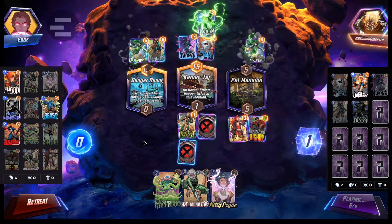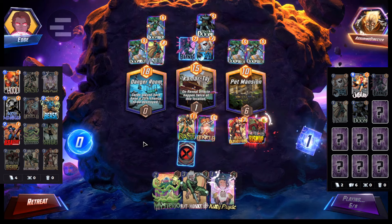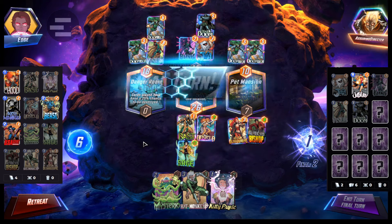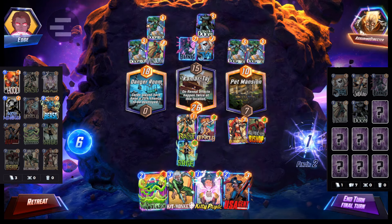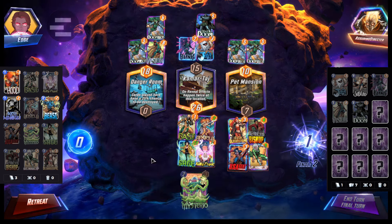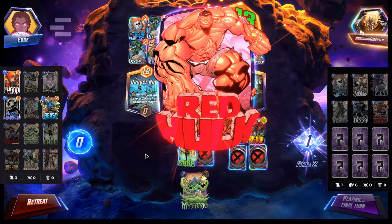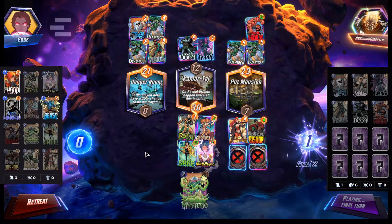Doom rules all. Doom — it's going to be kind of hard to beat. US Agent... Kitty Pride, US Agent, Hitmonkey. Just need nine. 23 power. US Agent's probably going to be key here.